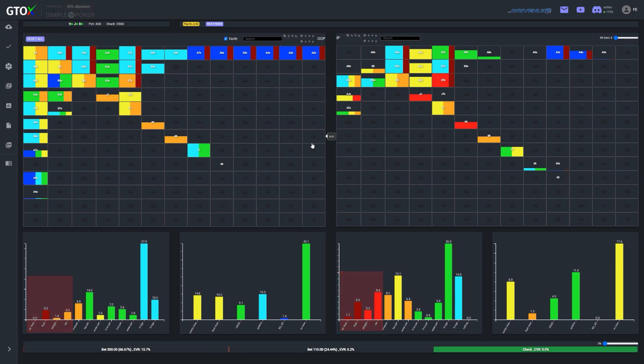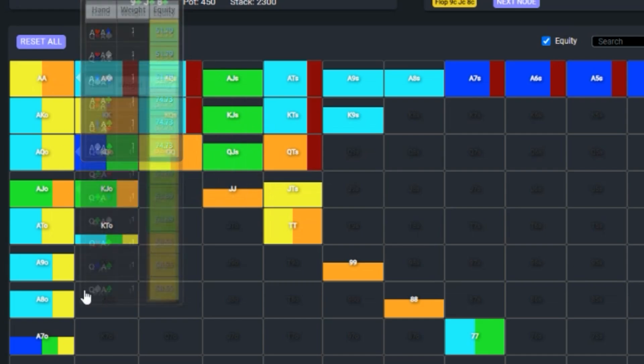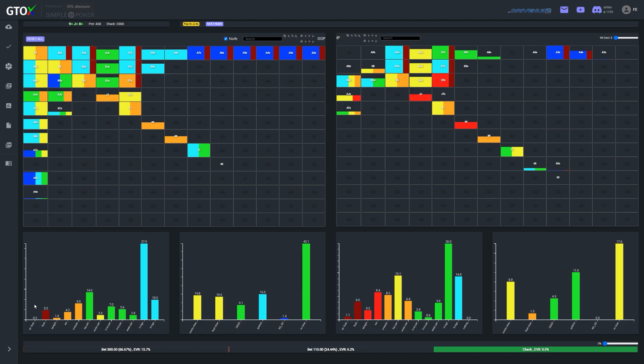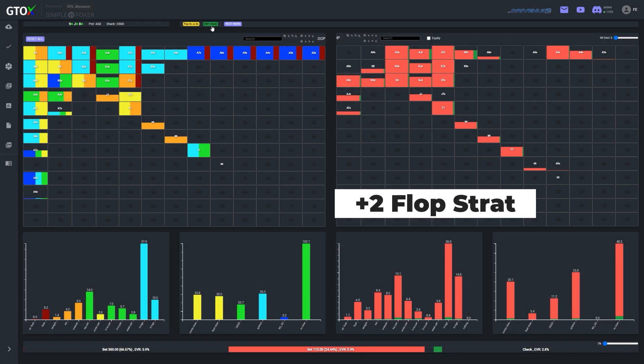This is a function of the clear nut advantage that the preflop in-position cold caller enjoys on this middling connected board. Typically the preflop aggressor carries the nut advantage due to its overpairs, but when both players can have all the nutted hands, the player with the tighter range will have the edge, since these hands will make up a greater proportion of its range. An in-position cold caller, particularly from early position, needs to be very selective because of the risk of being squeezed behind. Accordingly, in Espen's shoes, the solver bets its entire range to leverage this nut advantage.